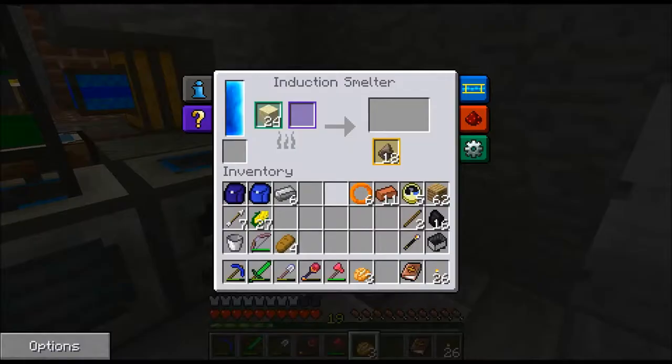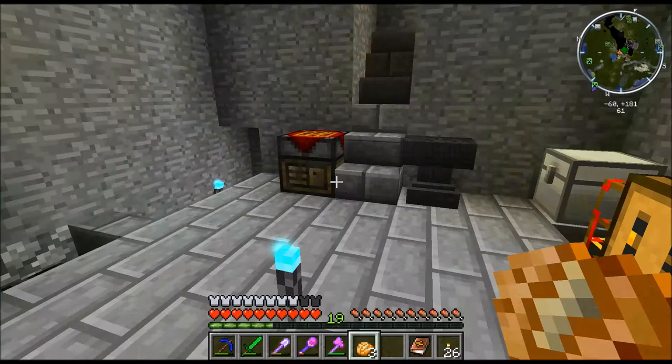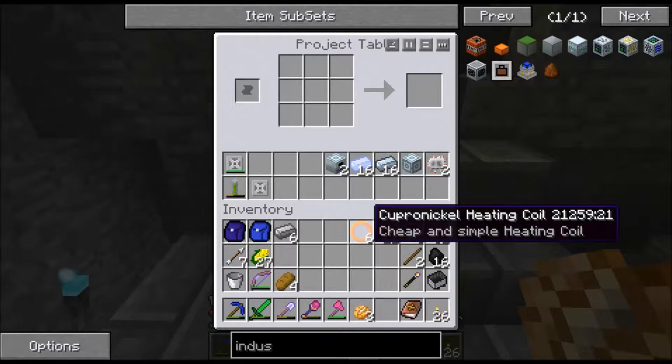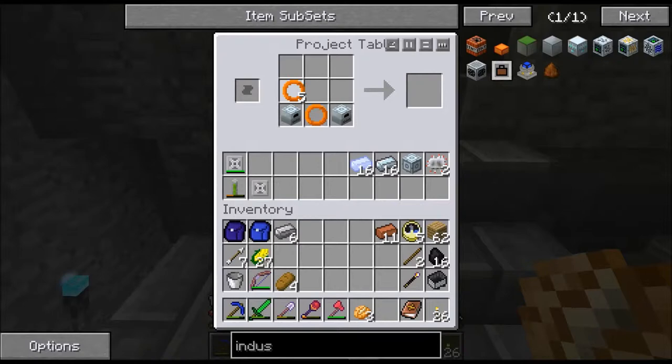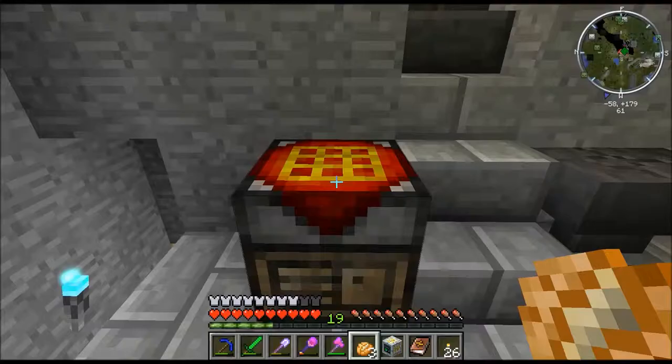So if you like induction-y things, it's an option. The induction smelter is probably similar to that, but it doesn't need sand. Since we have a lot more BuildCraft energy than IndustrialCraft energy, even with the nuclear reactor, we're sticking with that. Nonetheless, this induction furnace will be used for useful and good things. There we go — we'll stick this in here. Industrial blast furnace, yo.